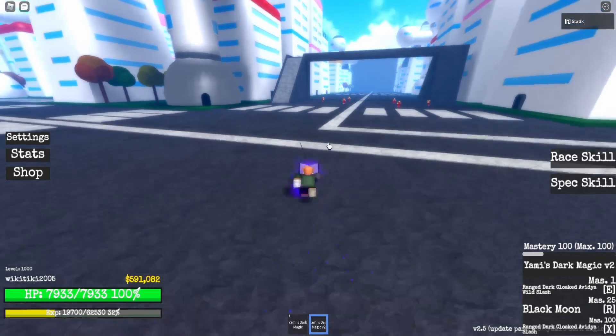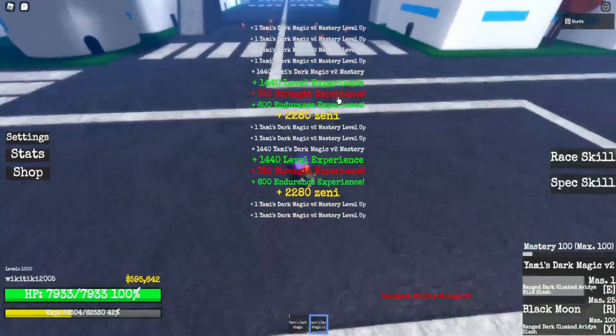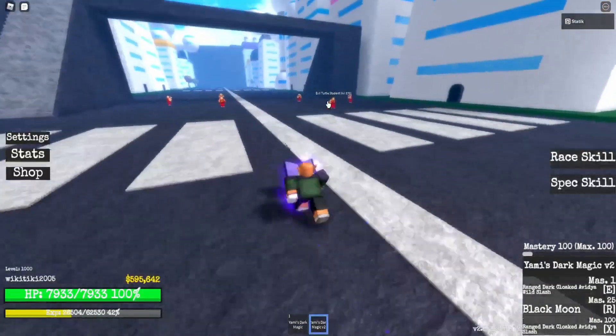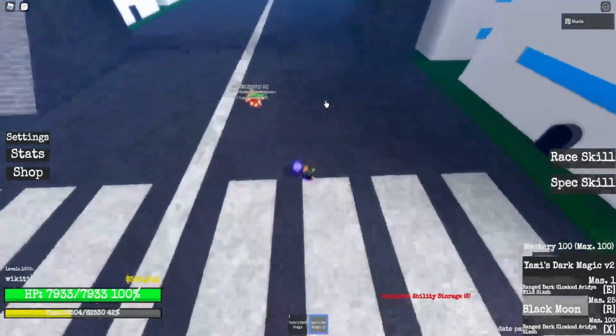So the first move — ranged Dark Cloaked Advia Wild Slash. Does a good bit of damage, kills them in one hit with Toppo. So, Black Moon — apparently this makes you invincible for a few seconds, like a couple seconds.